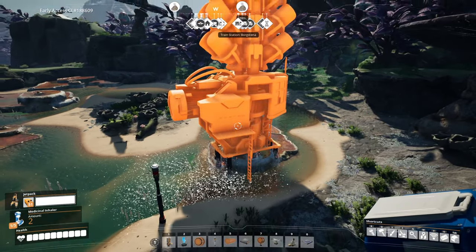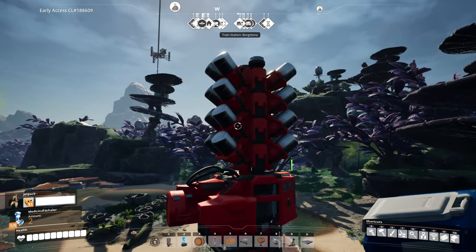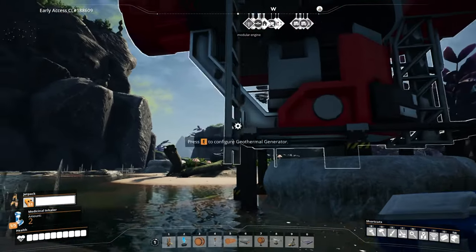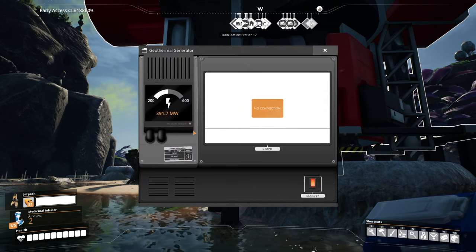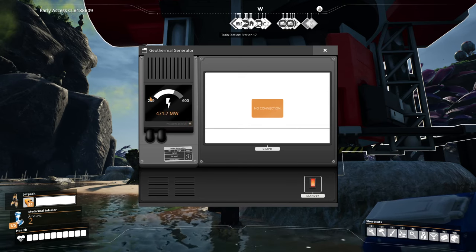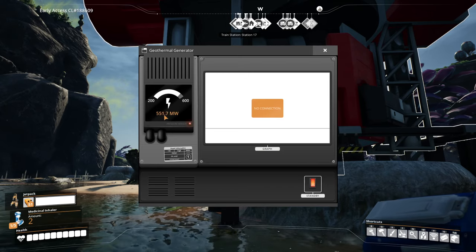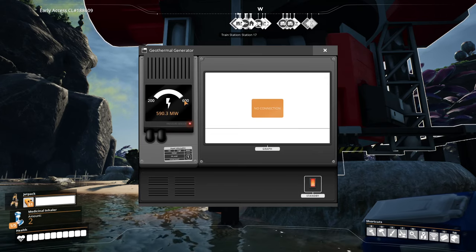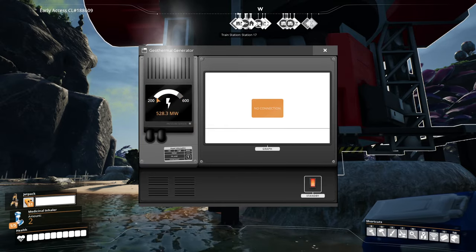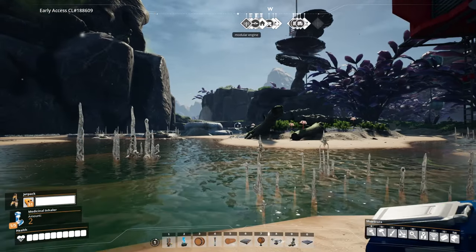These are pure nodes we've got over here and once built these guys will fire up — and there we go, they are now firing up and working. This is the pure node at the bottom and if we configure this you'll notice that the interface looks quite different from the other ones. We've got 200 to 600 because it's a pure node and it's currently sitting at 500, going all the way to 600, and as soon as it hits that it starts going down again — all the way down to 200 megawatts. It is fluctuating in the amount of power it can generate.